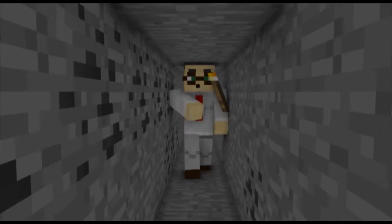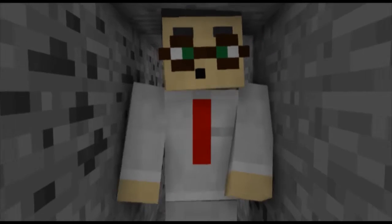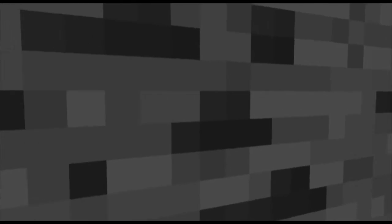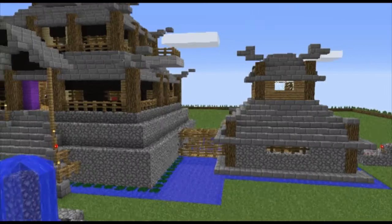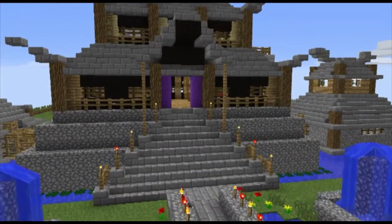In-game resources needed to be carefully managed to ensure that work could proceed. Stone and wood were needed for building materials. Iron ore and wood were needed to build tools. Coal was needed to fuel the furnaces that produced iron and stone. Meanwhile, students needed to make sure that there was a steady supply of food to ensure that their in-game avatars didn't starve to death. Each resource was limited and each needed to be sustainably maintained while still meeting construction needs.